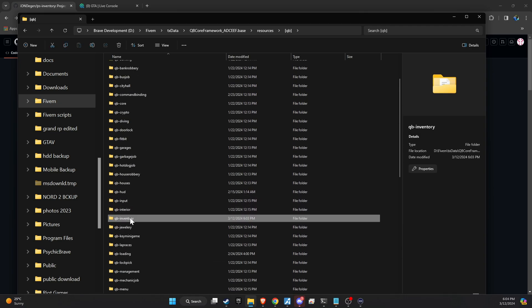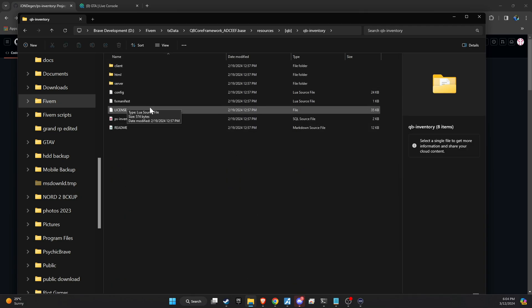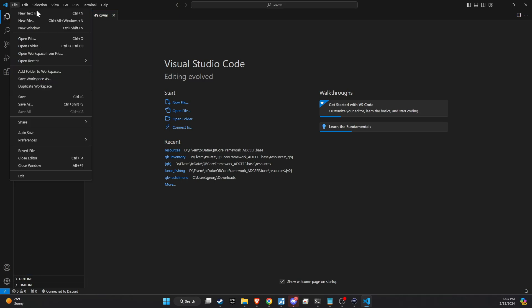Ensure you have a backup of the old QB inventory somewhere on your system before proceeding with any changes. Now, let's proceed by renaming our PS inventory to QB inventory. I prefer calling it QB inventory, but if you'd like to keep it as PS inventory, that's also an option. However, simply renaming the folder is not enough — you need to take a few more steps to ensure everything works seamlessly.